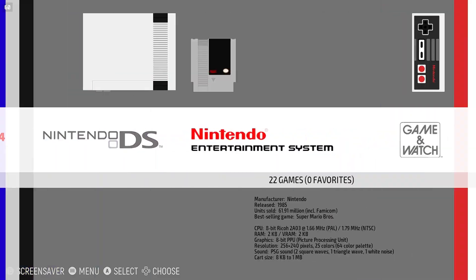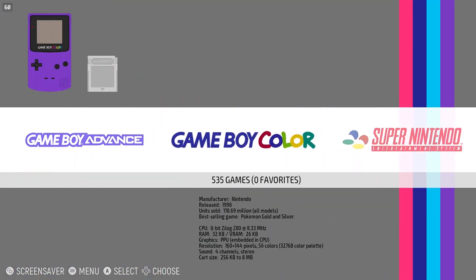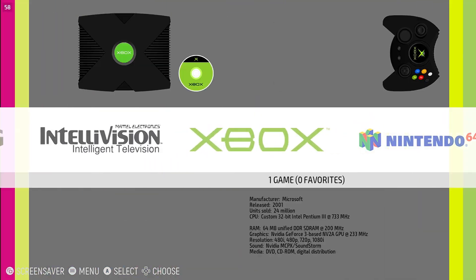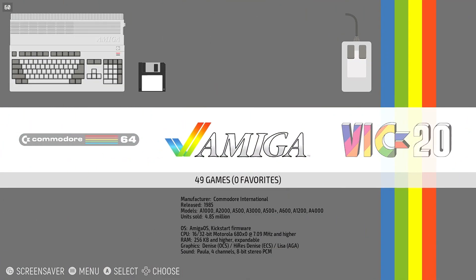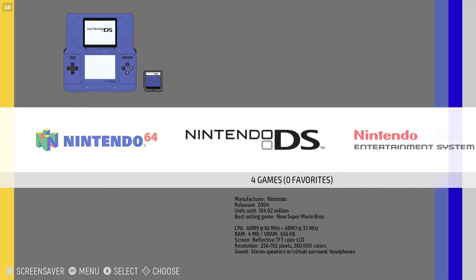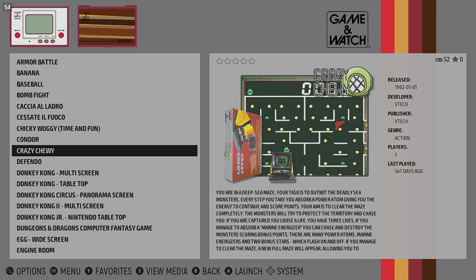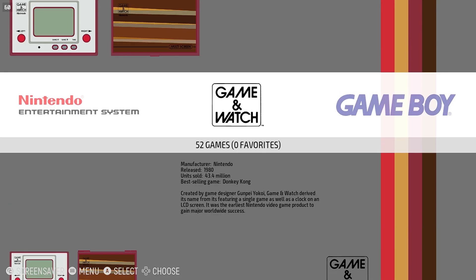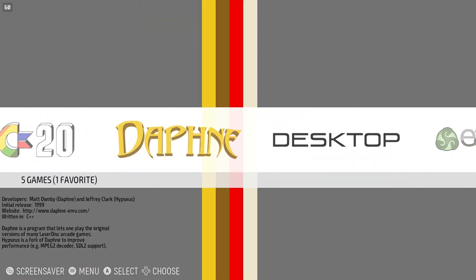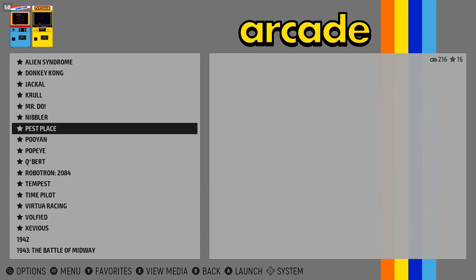It isn't all about consoles. It is really easy to dismiss that emulation is always in the form of a console, but Emulation Station and its underlying RetroArch can play old computers like Commodore 64 and Amiga, as well as some rather esoteric things like old tabletop handhelds — neat nostalgia hits from the 70s and 80s. And don't forget the decades of great arcade games that can also be emulated, perfect for quick runs to the bathroom or other short gaming sessions.